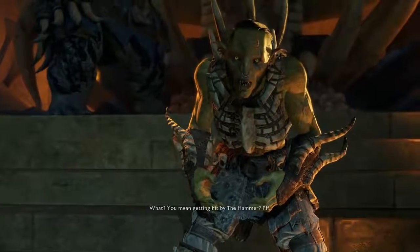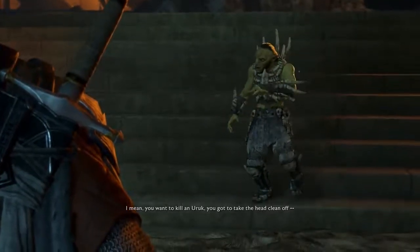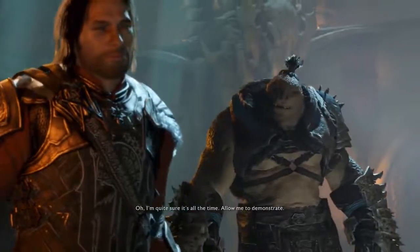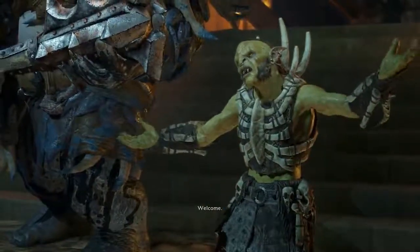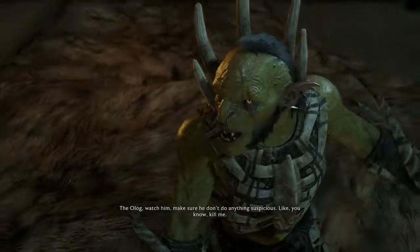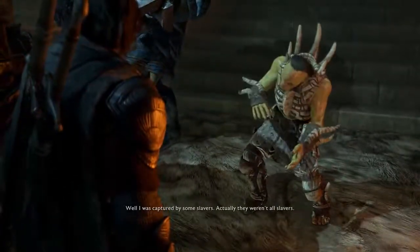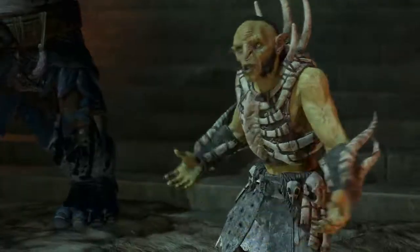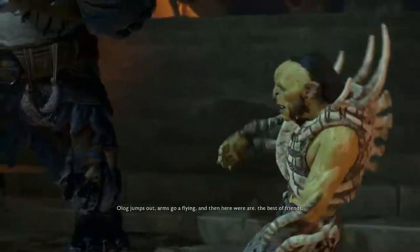How about your death? You mean get hit by the hammer? There's a headache at most. You want to kill a new rook, you gotta take the head clean off — does the job every time. Well, most of the time. Welcome. He's a friend. The Overlord — watch him, make sure he don't do anything suspicious, like kill me. How did you end up here? Well, I was captured by some slavers — actually two were cannibals, one was a necromancer. They captured this Olog. We were cage mates until I sprung us out. Olog jumps out, arms go flying, and here we are — the best of friends.